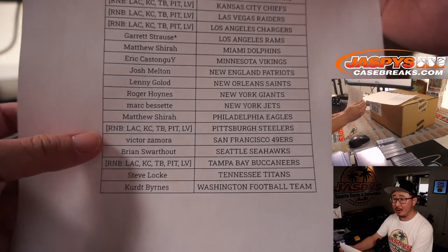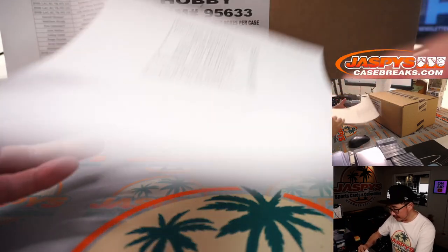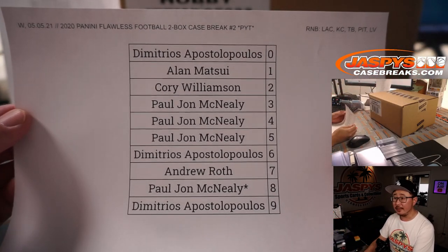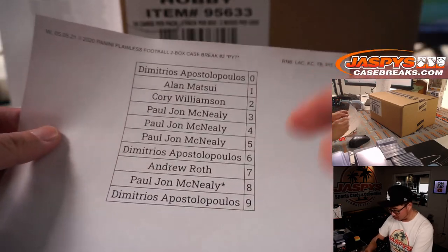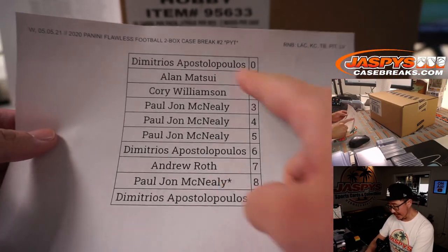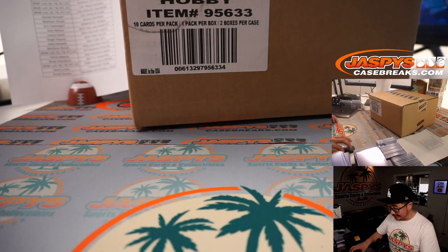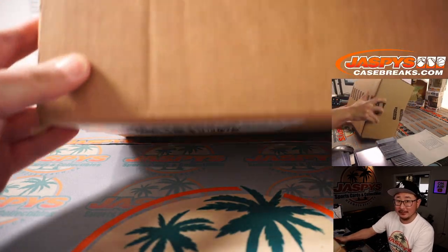Now there was one randomizer, one number block that we had to do, and you saw the results right here. That was in a separate video, already uploaded if you want to see the actual randomizing, but that's the results right there. It works just like our usual number block breaks, but applies only to that team and only for this break. Let's keep that over here, and here is the fresh case of Flawless. Good luck everybody.